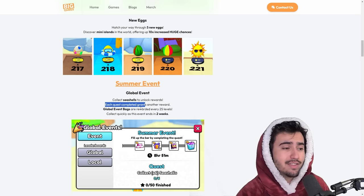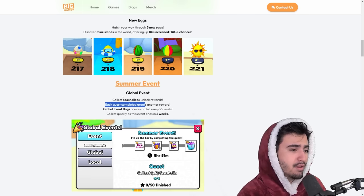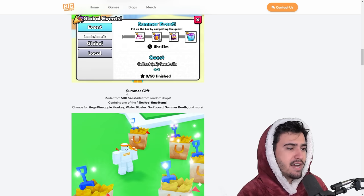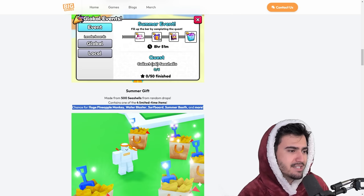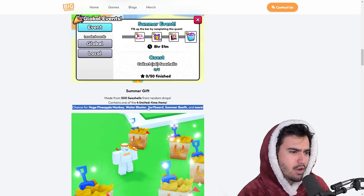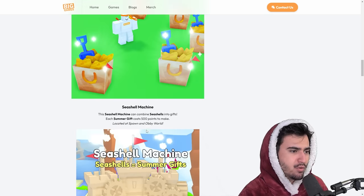I definitely wonder if this global event is going to be harder than the previous one, since people were getting a ton of global event gift bags before. For the summer gift, 500 seashells is what gets you the summer gift, and from it you can get the free-to-play huge pineapple monkey, a water blaster, surfboard, and summer booths. The seashell machine is what you use to craft the summer gift, which is really cool.